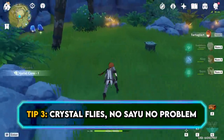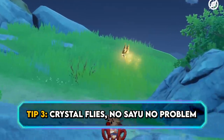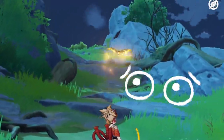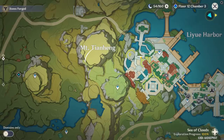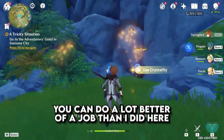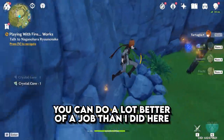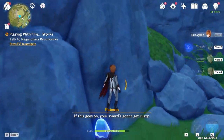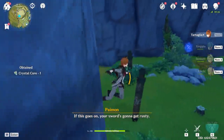If you missed out on Sayu and long for the ability to not spook Crystal Flies with your clearly offensive presence, you can still get Crystal Flies pretty easily by logging out in a Crystal Fly hotspot. When you log back in, provided it's been long enough for them to respawn, you'll have almost the same effect as having Sayu in your party — you can start grabbing the flies right away instead of having them scatter and having to chase them over walls.